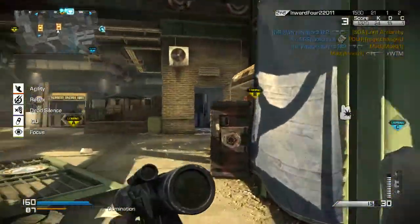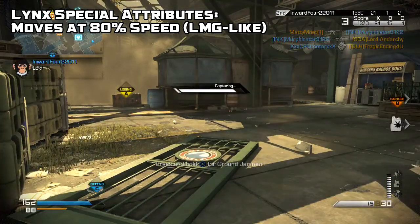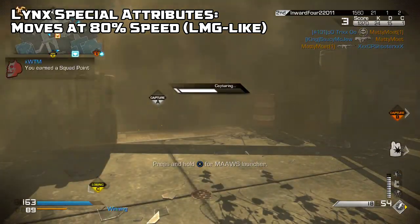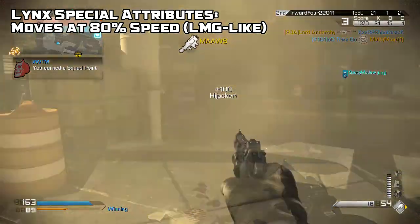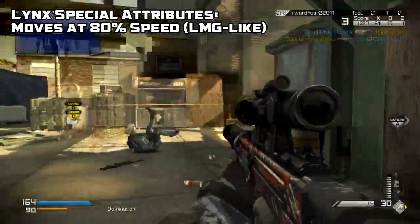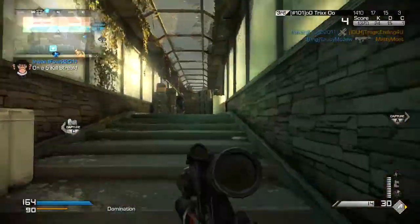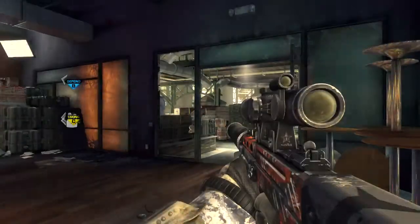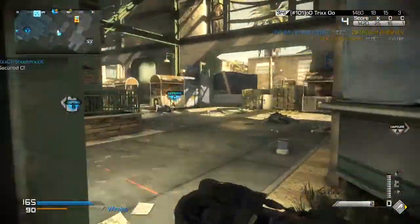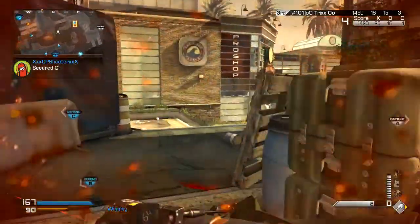The Lynx has a slower movement speed than any other sniper rifle in the game — in fact, it's tied with LMGs for the slowest movement speed at 80% of the base movement speed. The VKS moves at 85% of the base movement speed, which is the standard sniper rifle speed. The USR moves at 90%, and the L115 also moves at 85%, which is the standard movement speed for sniper rifles.